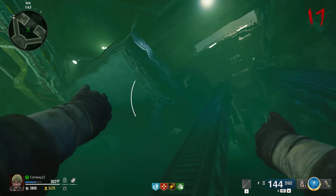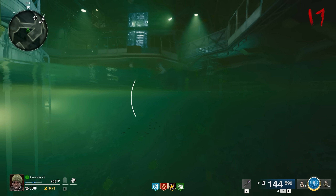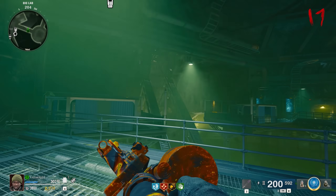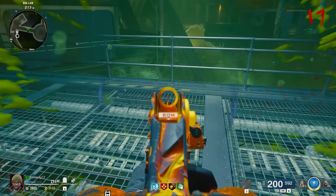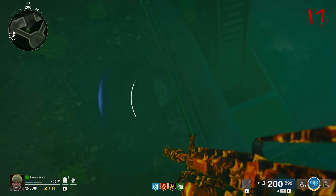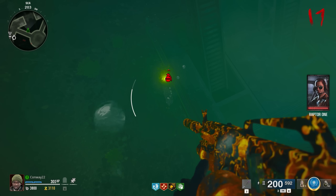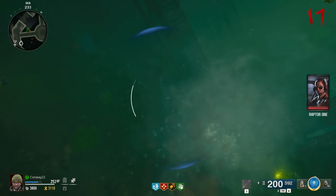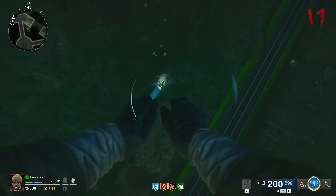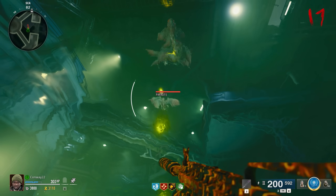Have you ever been swimming around Terminus and felt like your lungs just can't hack what you're trying to do — running out of breath too fast and drowning underwater? This next Easter egg completely removes that problem. Come to the Pack-a-Punch area of the map, dive into the water, and swim to find a specific rock. Explode the rock with a Semtex or something similar, and it will dislodge a small oxygen canister. Hold square to pick it up, and that will pretty much double the amount of breathing time you have underwater, letting you explore the seafloor much more easily.